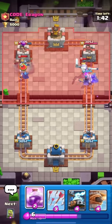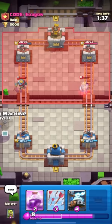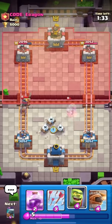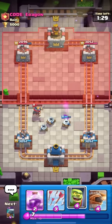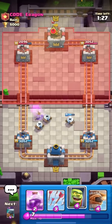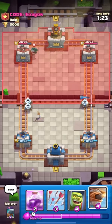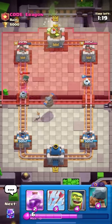I guess if the barb hut ever gets an evolution they're going to spawn evolved barbarians too, which is going to be really cool. I just need to cycle to the evolved battle ram. The only downside is that it takes two cycles instead of one like the bomber, royal giant, or recruits. But trust me guys, if it was one cycle it would unarguably be the best card of all time - and I still think this is probably the best card of all time.